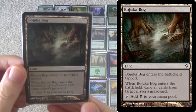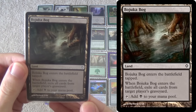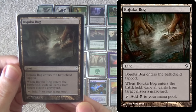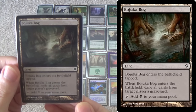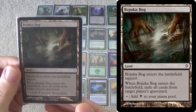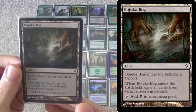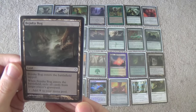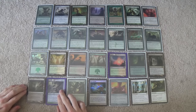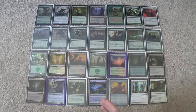Bojuka Bog not only helps us against the Jund matchup — this can just win a stretch outright. You see it in Birthing Pod decks like Abzan, Melira Combo, and Knight of the Reliquary decks, now that Retreat to Coralhelm is a thing. It comes in tapped — you don't care. This is basically a zero-mana spell that says exile their graveyard, but you don't get to play a land this turn. That's basically what this is. It also helps with Dredge. It's not the only graveyard hate we have, but it's tutorable — we only need it as a one-of because we can get it so readily. Essentially, there are five copies in the deck.